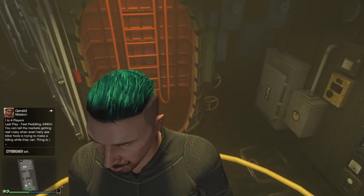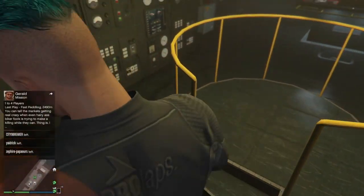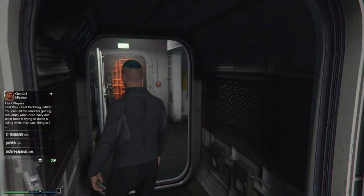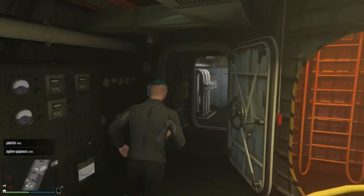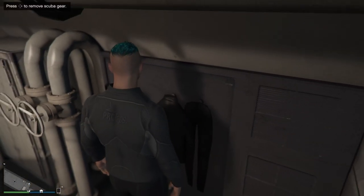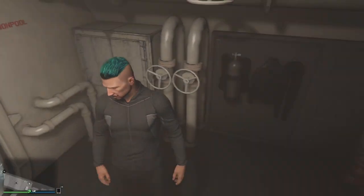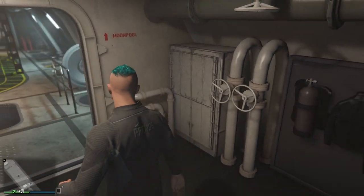Over here we have the orange ladder — if you want to exit the Kossatka and go for a swim. On the other side there's the same orange ladder so you can also exit from there. If you go through here and to the right, the first thing you have is the scuba gear. You can change into your regular outfit or adjust your scuba gear here — I'll show you in a minute.